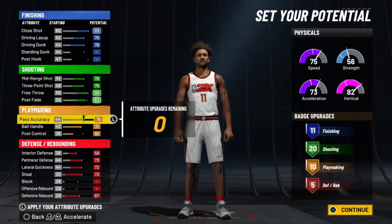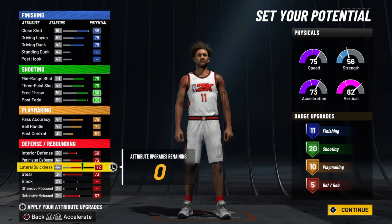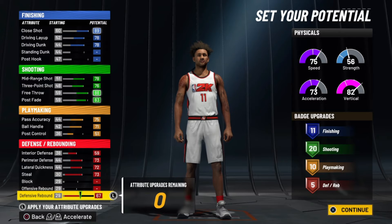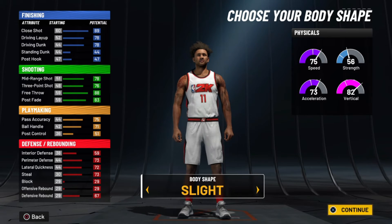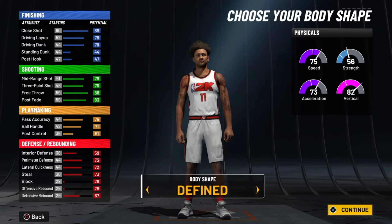With above-80 passing and ball handling and 10 playmaking badges, I'll be just fine. For defense, I put a lot of attribute points in and got five defensive badges — not amazing, but in this game you can play way better one-on-one defense than in 2K21, and five defensive badges helps a lot. You can stand in front of a lot of guards. For body shape I chose solid this year — defined looks huge, solid looks fine; I don't think it really affects anything.